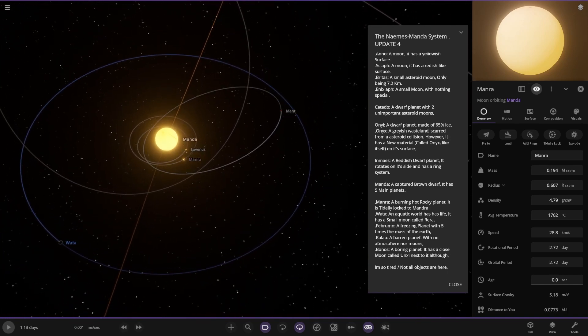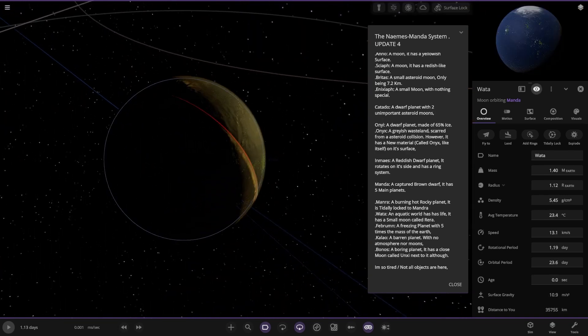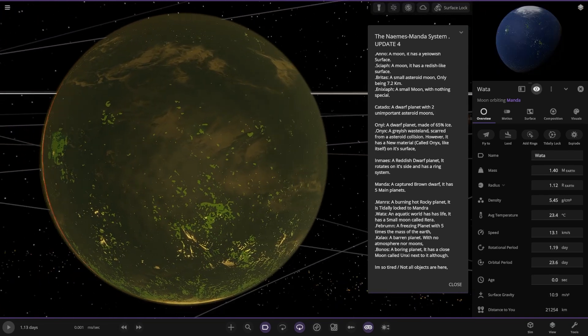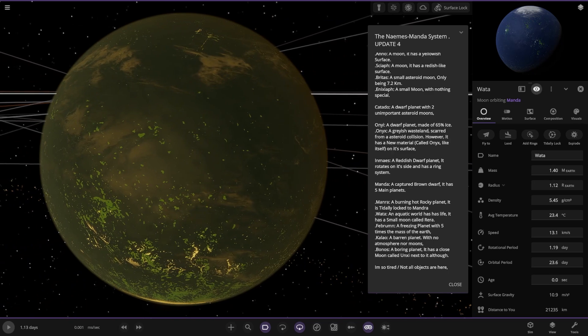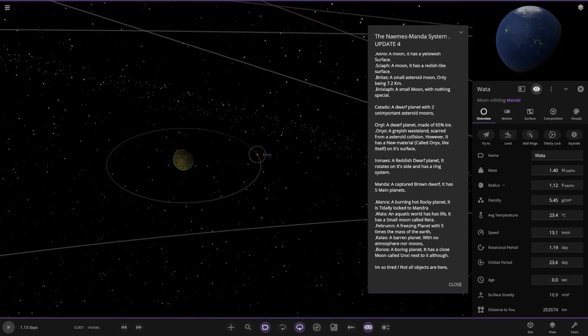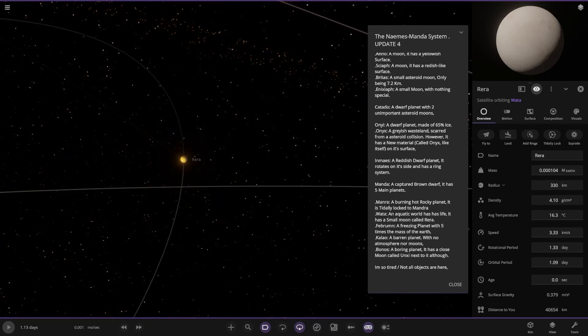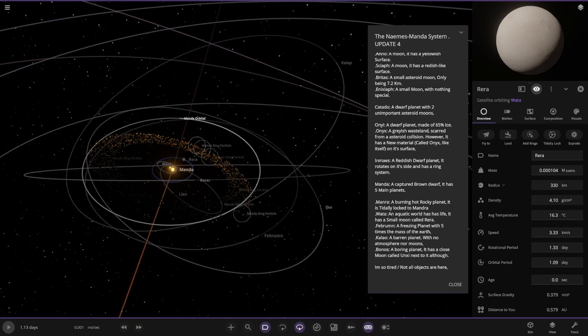We've got Wata — an Earth-like aquatic world. It has life, and a small moon called Rara. Then we have Februm — it has a ring system, technically an asteroid belt around the brown dwarf. A frozen planet with five times the mass of Earth. A lot of rings in here.